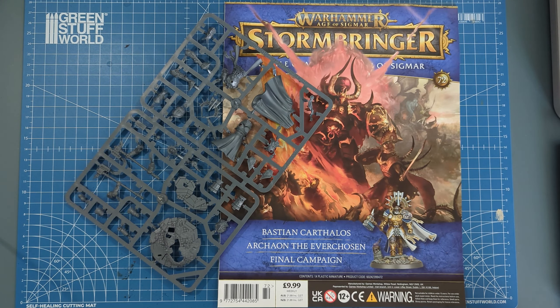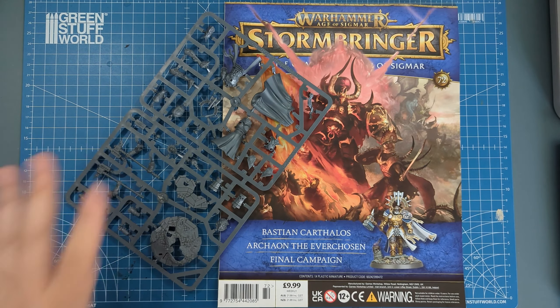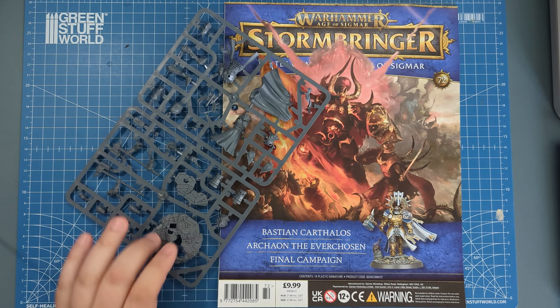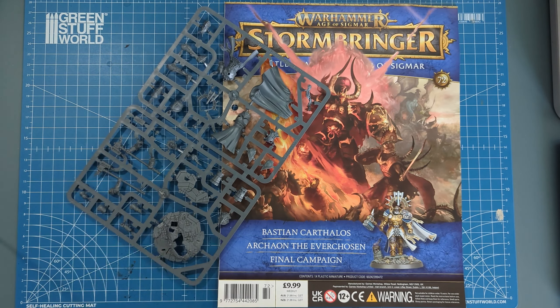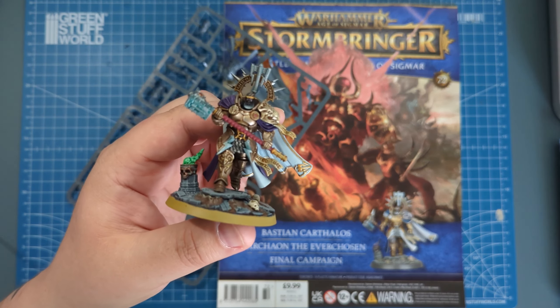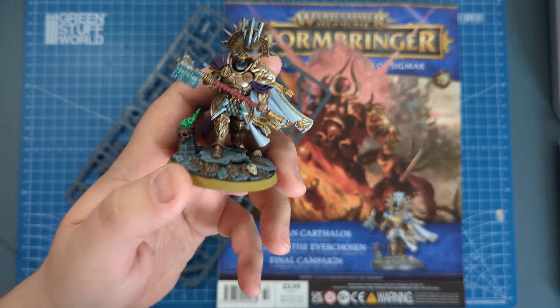This week we're on issue 72 of Stormbringer magazine. We get a super cool hero for our Stormcast Eternals — we get Bastian Carthalos, a really cool mini. He has a part-sculpted base, so the idea is that you put this down and then he sits on top of it. He has a pretty cool warrior striding-into-battle pose. You can build him in two ways. I'm not gonna lie, I've already got this mini — in the words of Blue Peter, here's one I prepared earlier. I did him in the Hammers of Sigmar colour scheme.